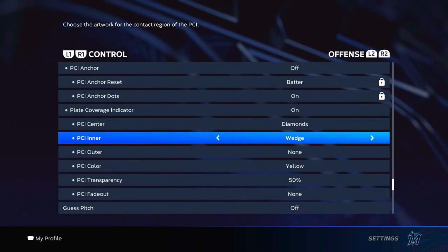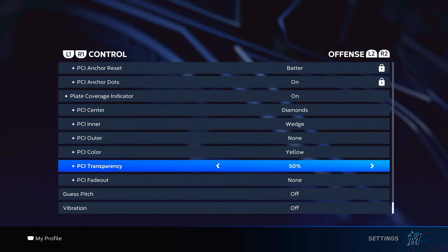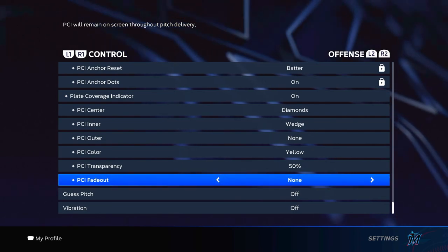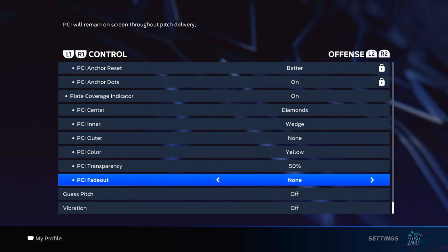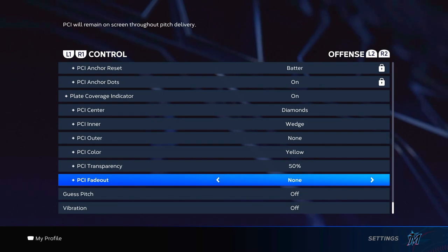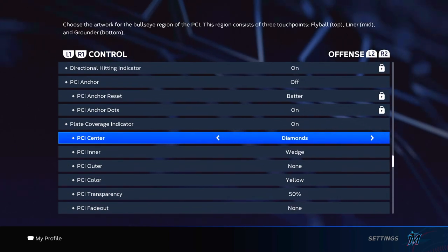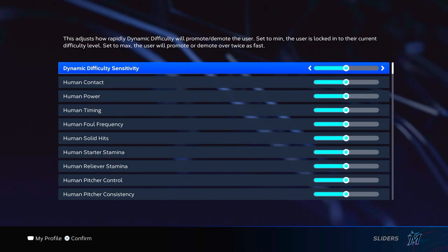For PCI settings: PCI center I use Diamonds, and PCI inner I use Wedge. I have no outer PCI. My color is yellow and transparency is at 50, with no fade out. I don't like having the extra outer PCI with a fade out — I've been using Wedge since MLB The Show 15. Again, these are not settings that will make you hit the best; these are just preference-based.